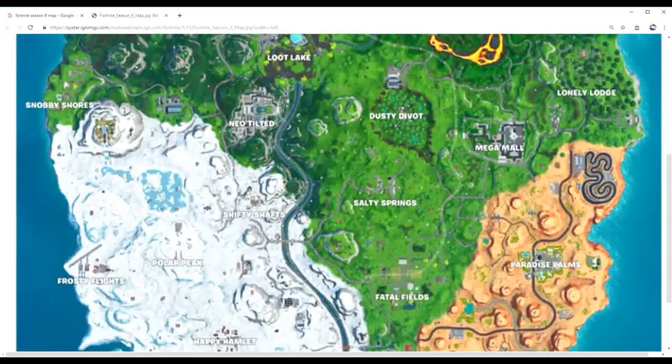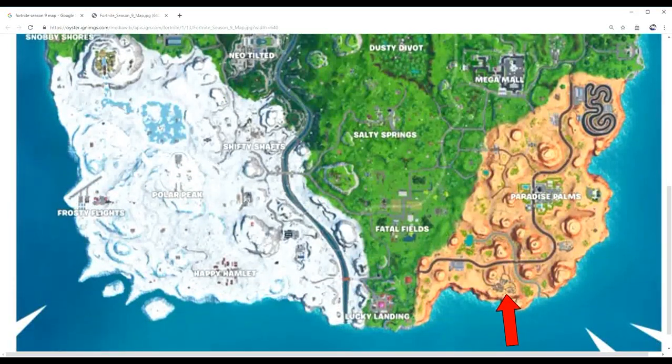Coming in at number three we have Mexican Town at the bottom of the map. This place is very deserted now, but when it was first added in Season 5 it was one of the most popular locations in Fortnite — and honestly I don't blame people, since the desert was the new part of the map. This spot still has some of the best loot in the game. It has about 20 small buildings and usually each building has two chests, so if you do 20 times two that's a maximum of 40 chests in this small area — that is insane.